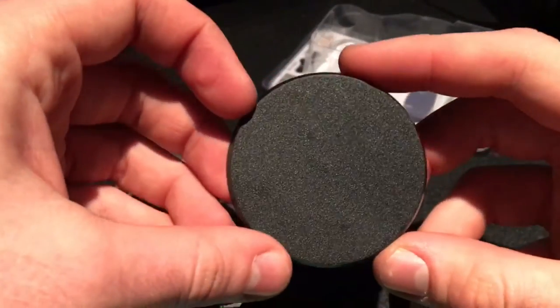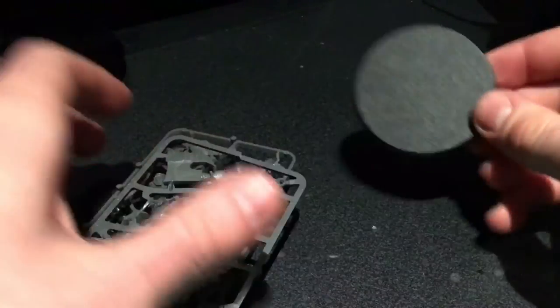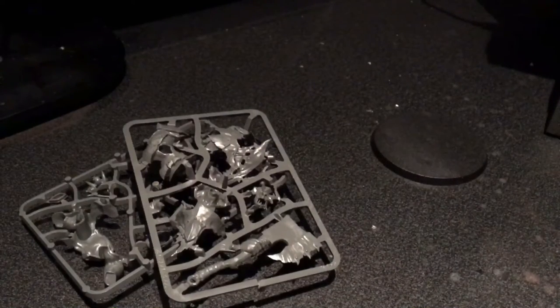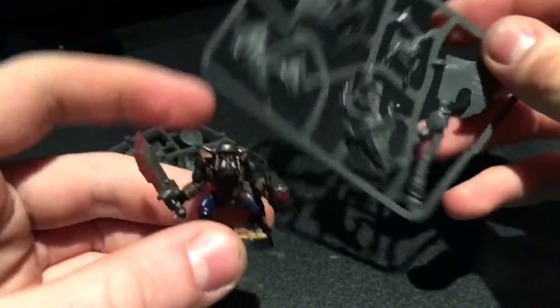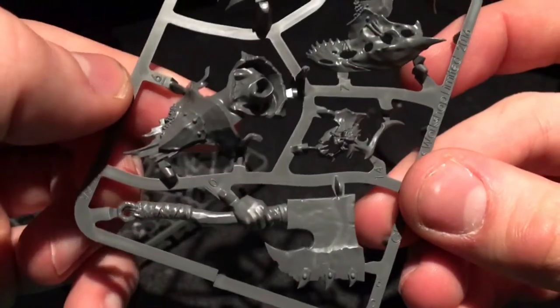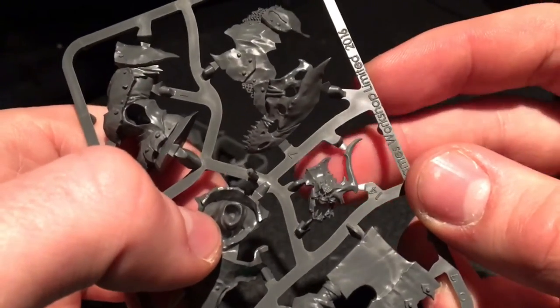He comes with a big monster creature base. I'm going to try and get him on a 40mm, but he's a big model as you'll see. There's his axe — that's a big old axe. Let's grab a Boy and do a quick comparison. Yeah, it's big — the axe goes up to the groin and the neck part of the shoulder on a Boy.